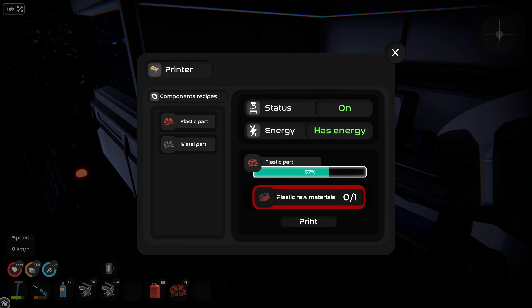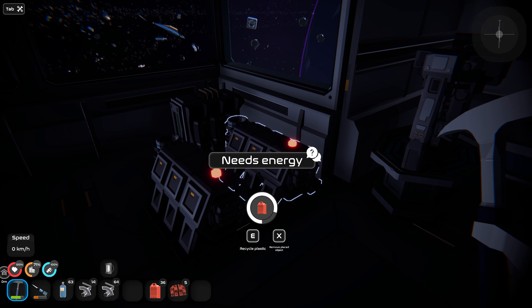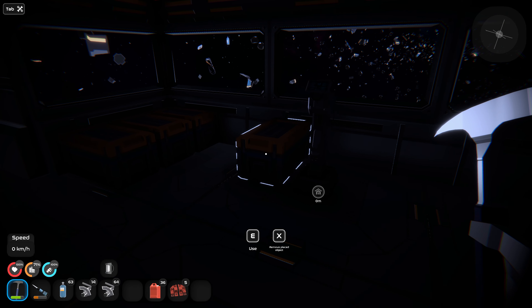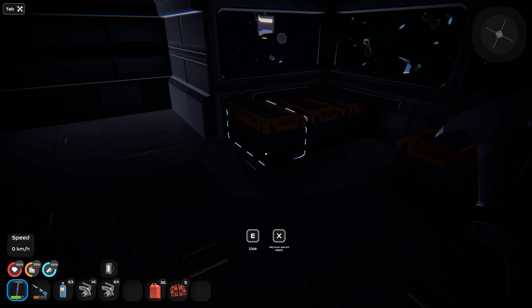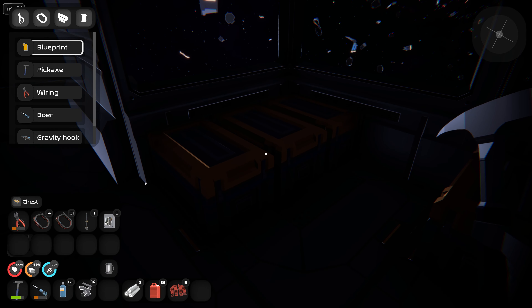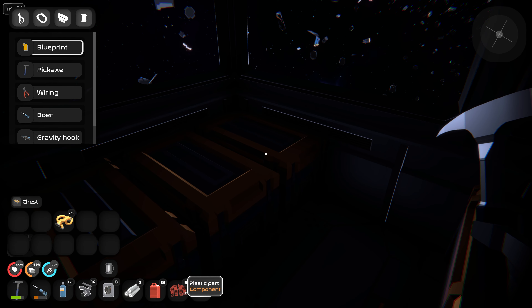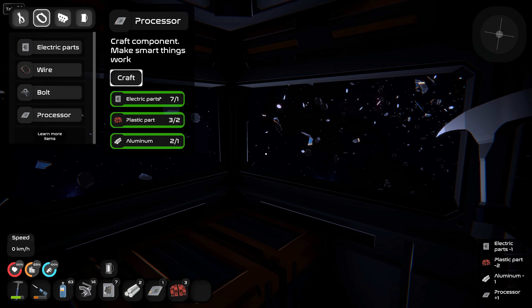I've had a lot of fun playing this Remains Let's Play. Obviously it's still early access — there's a lot yet to be done on it, but it's got a lot of promise. Hoping the developers and their team are able to continue working on it and eventually get it out in a 1.0. Processor — aluminum and electric part. Let's grab our aluminum. Let's grab our electric part, go up here and put this back. Processor — craft.